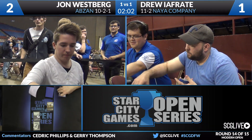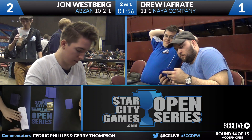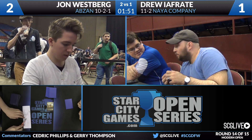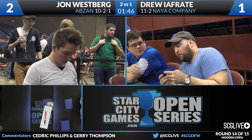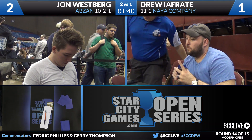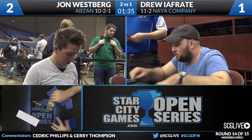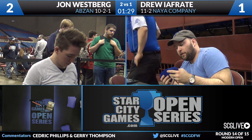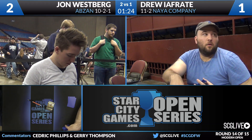Abzan is going to take care of Naya Company. For Jon Westbrook, he moves on to 11-2-1. If the pairings are favorable, he'll be able to draw into the top eight at 11-2-2 and work his way into the elimination rounds. He started 2-2-1 — it was ugly at the beginning. He's rattled off a few in a row — knocked the dust off, getting back into the groove of things. A little too much Hearthstone, works his way back into the old Magic game. Jon Westbrook clearly good at both games here — he is 11-2-1 in Dallas.